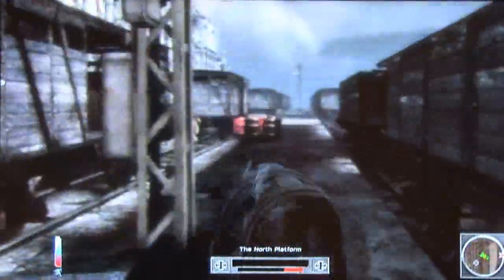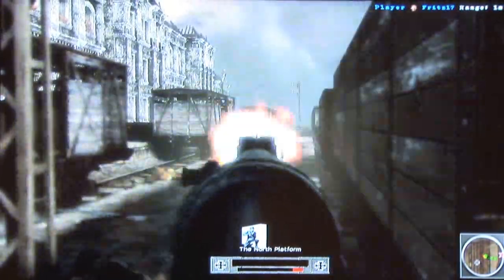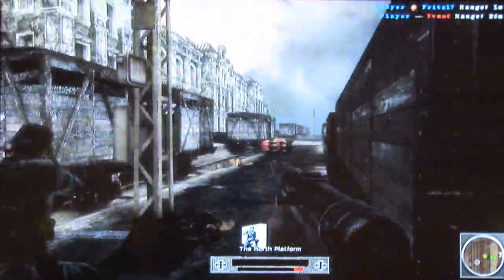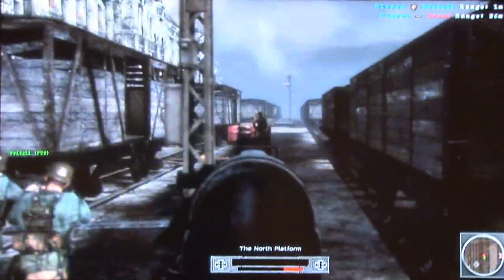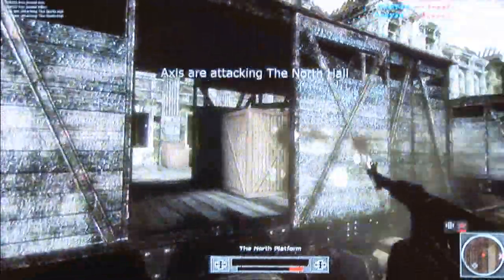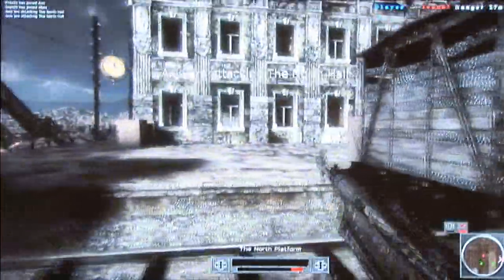Heroes of Stalingrad, like the original game, features a full ballistic system that simulates bullet drop and travel time for the rounds. One of the things that wasn't in the first game, though, that's been very highly requested is a bullet penetration system, which I'm happy to say we have in the new game — as you can see, shooting through thinner objects.